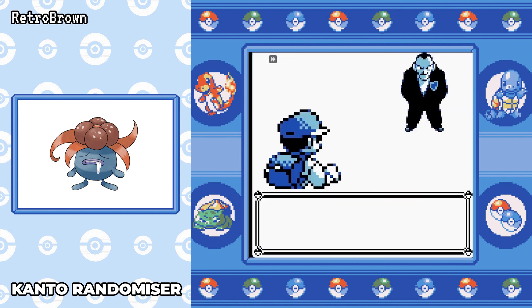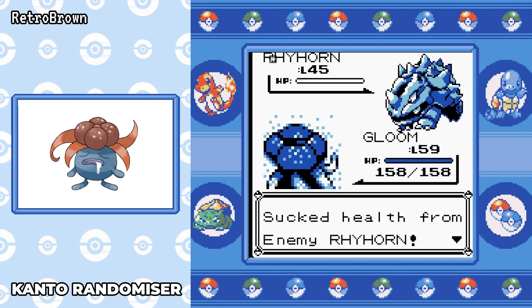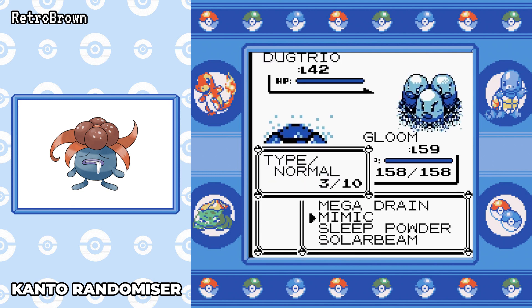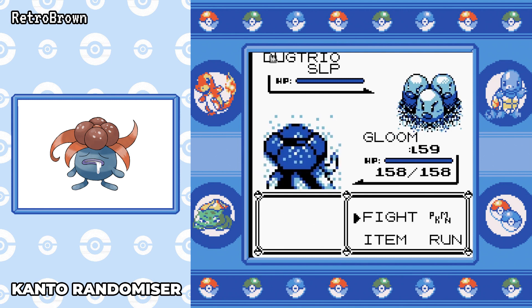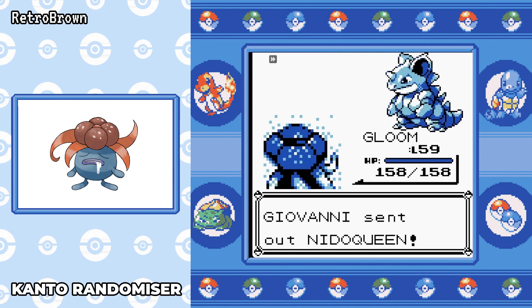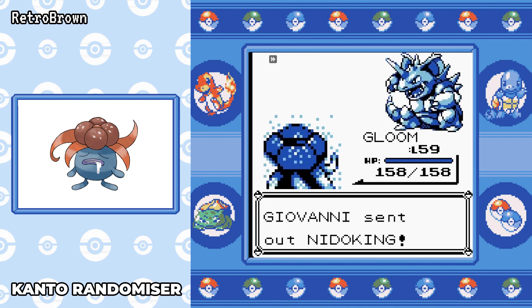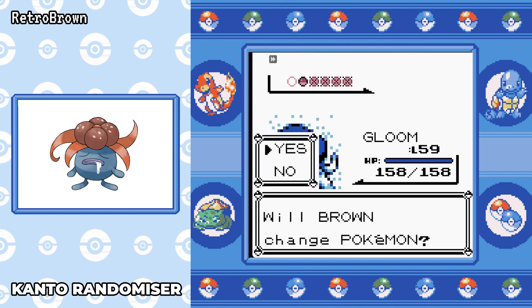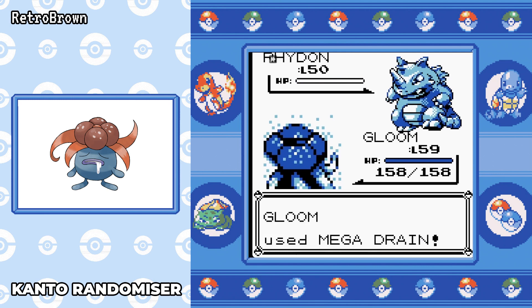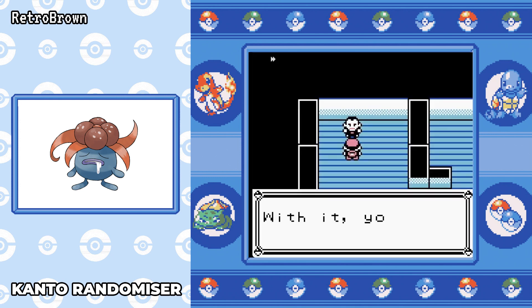Last up is Giovanni before we head to the Elite Four. We're level 59 now, so this is a cakewalk — we're a Grass type against mostly Ground type pokemon. Even Dugtrio, which I worried might outspeed us 17 levels below, is fine. I decided to teach Dig because he's got Poison/Ground pokemon and grass moves won't do much against them. Dig one-shots Nidoqueen. Nidoqueen clone comes out — we outspeed and one-shot. We beat Giovanni without losing any HP.